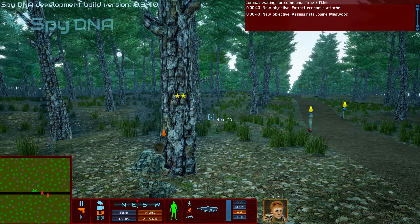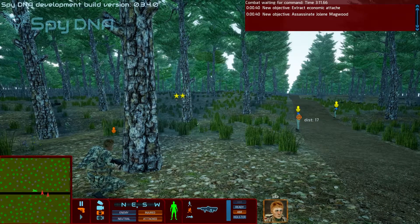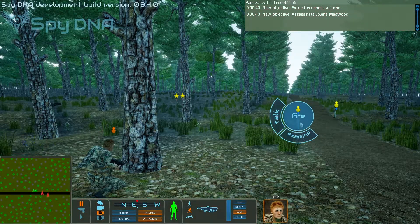Gun site modes. There are a number of attack types you can make in SpyDNA. I have two NPCs who will assist us in the demonstration here. To open the gun site, I simply click on an enemy NPC and select the default action.